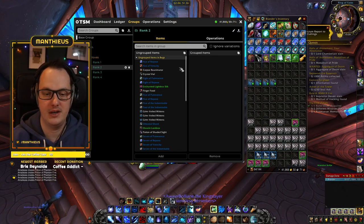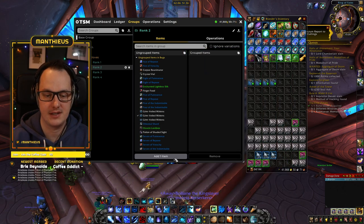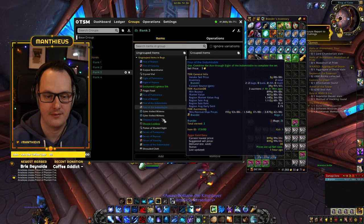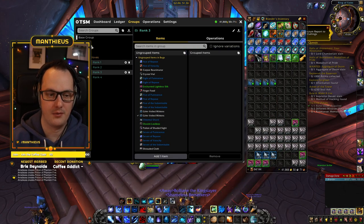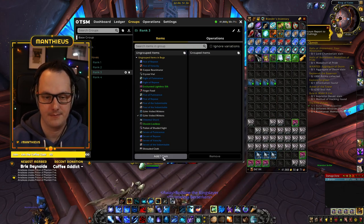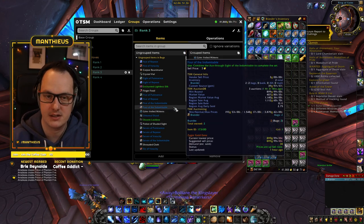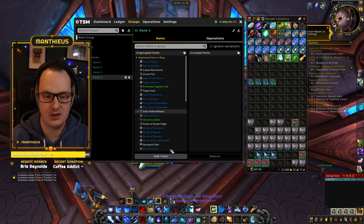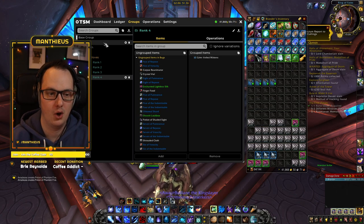Any single item can only ever be in one group at a time — that's quite important. For rank 2 we repeat the same thing with item level 210 — click it, make sure it's ticked, then click Add to Group. We repeat for rank 3 at item level 225. The names of these groups don't matter — call them whatever you wish. And then Grimveiled Mittens rank 4 — select it, make sure it's ticked, click Add to Group, and make sure it's the only item in the group.